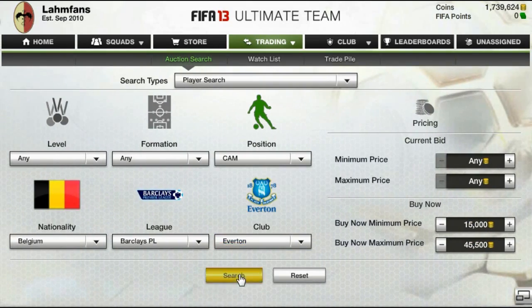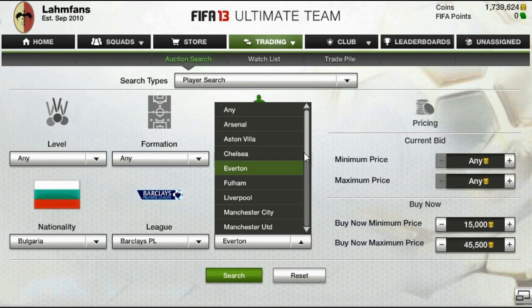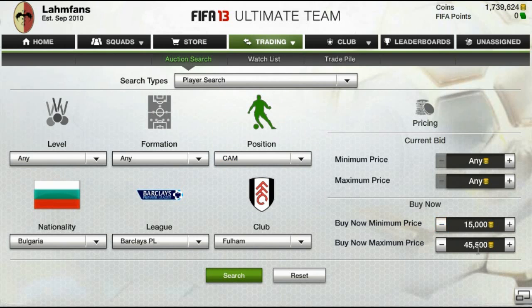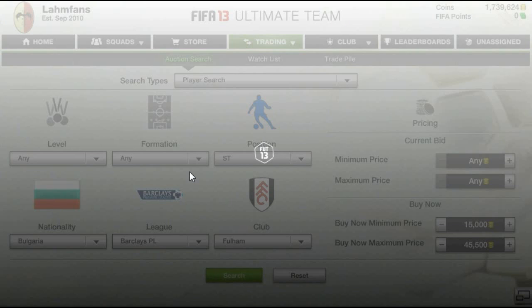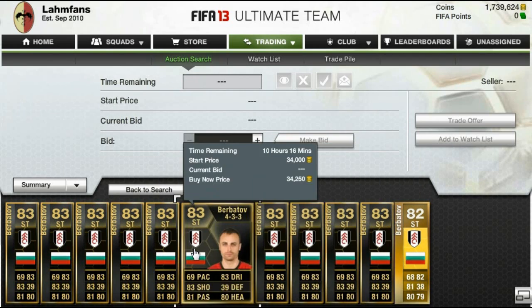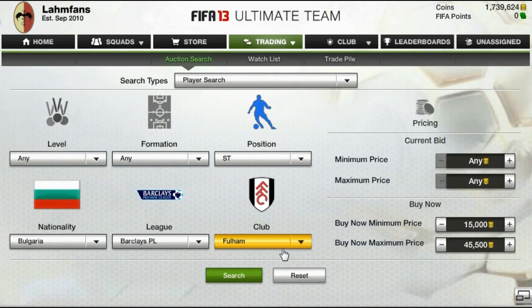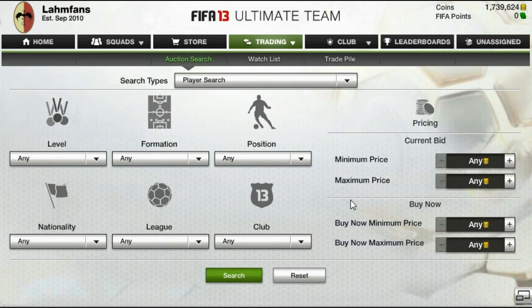Looking for the last player from the Barclays Premier League set - there was actually one Fellaini up in the 4-1-2-1-2 formation, but I'm just not going to buy him right now. Now looking for in-form Berbatov - his price has actually gone down quite a bit, lots of different prices on the market, nothing really there. But that's basically how I do it: I trade players individually, look for their cheapest buy now, you need to know the players' prices otherwise you won't make profit. It takes a little effort, but after some time you know the prices by heart and it isn't difficult at all.